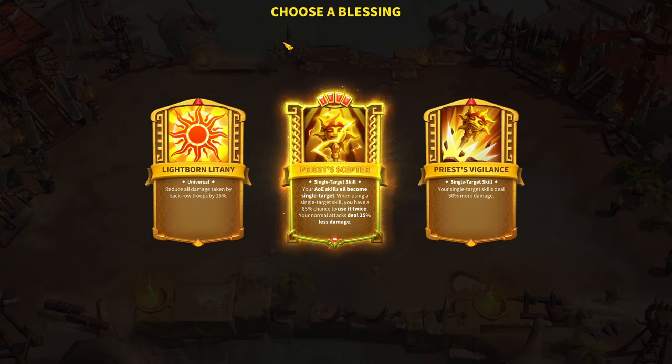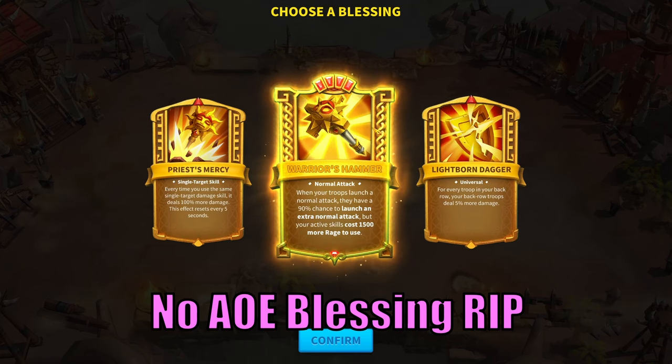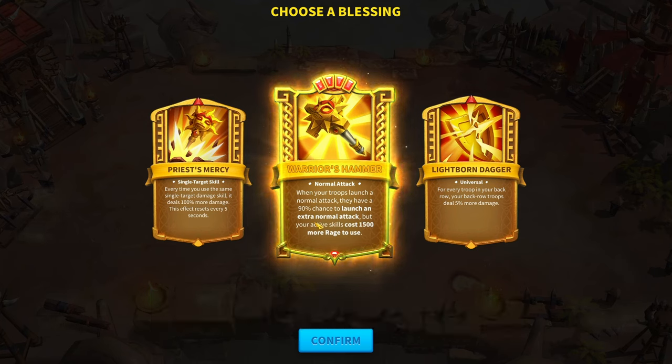I got another single target core blessing and I'm not running single target troops, so I'm not going to take it. But if you are, take the single target core blessing. Hopefully the next floor I get the AOE blessing, or I might be forced to take the normal attack one. The normal attack blessing might sound ridiculous — increasing your active skill cost by 1,500 to have a chance to launch an extra normal attack — but it's not that bad, because every extra normal attack gives you more rage. Just keep in mind it will be much harder to use active skills.